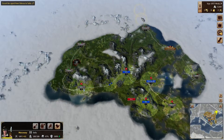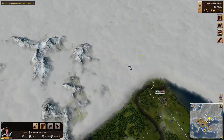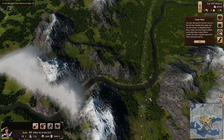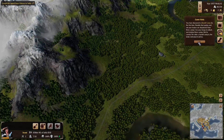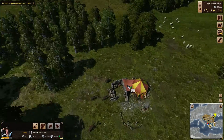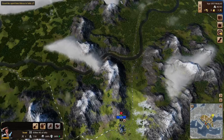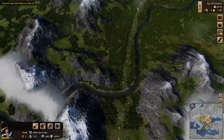We're gonna escort this guy from up here to down here. Let's explore — I wanna see what's going on. A bandit camp? It's a bandit hideout — we probably wanna destroy this at some point. Our troop is done, so we're gonna send our Crossbowman over here, and then take both military troops to escort this agent.